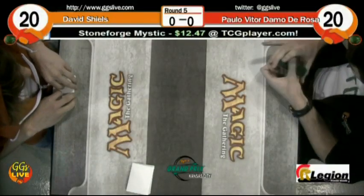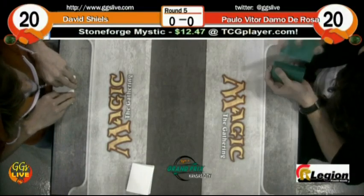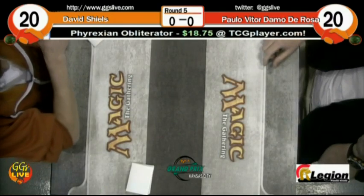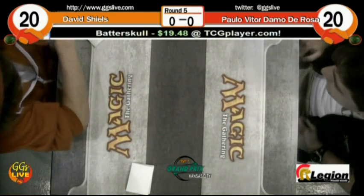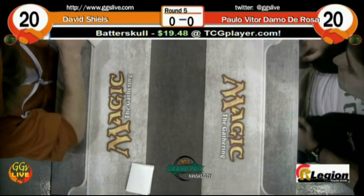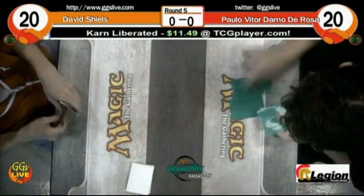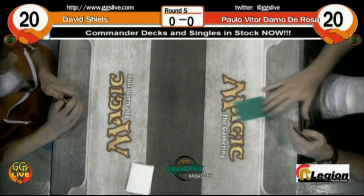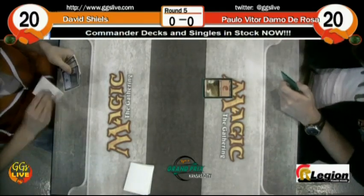Welcome everybody to round five feature match. On the left is David Shields, on the right is Paolo Vito Damo da Rosa. In the booth, myself Rape Winsland and Rashad Miller. We're going to be watching David Shields, who won GP Dallas Fort Worth with Cob Late, playing Paolo Vito Damo da Rosa, who won a whole bunch of things, also a GP with Cob Late in Singapore.